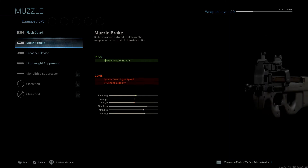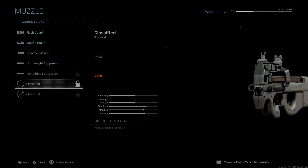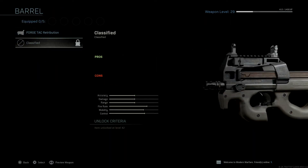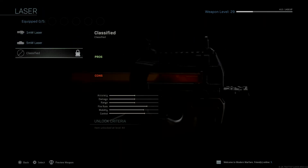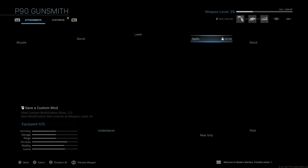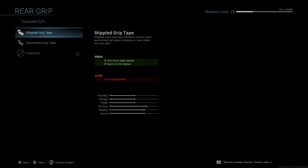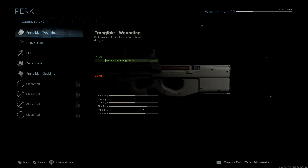As you can see, this is the base one — I didn't unlock certain barrels yet. Under laser I haven't unlocked another laser, but you can tell I have unlocked that one. Under stock, I haven't unlocked any of these at all whatsoever. Under grip, I haven't unlocked this one or this one — same thing with the others, I haven't unlocked any of those.